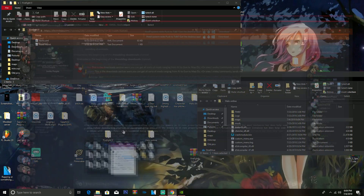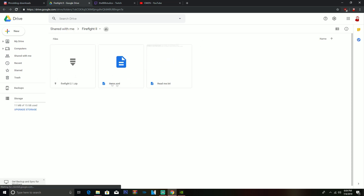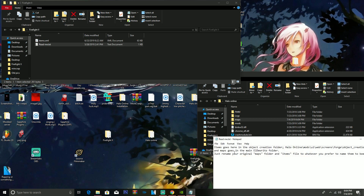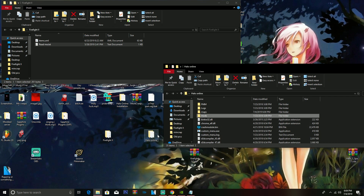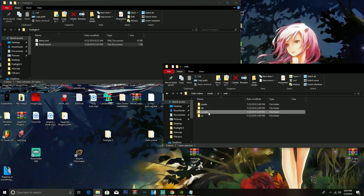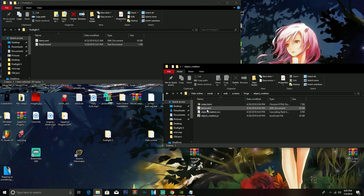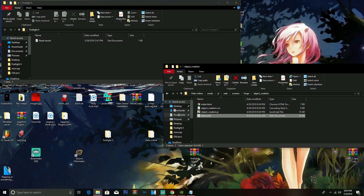In the other folder you'll get from the download link — from the guy who is working on this mod — you get two items. Download them separately from that link, otherwise you might only get one. In there we have items.xml. The readme shows you where to put it: Halo Online > mods > ui > web > screens > forge > object creation. In your Halo Online folder, go to mods, then ui, then web, then screens, then forge, then object creation. There's an items.xml there — just replace it with this one.